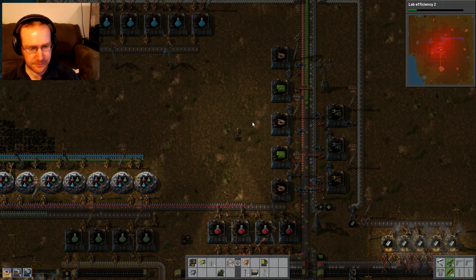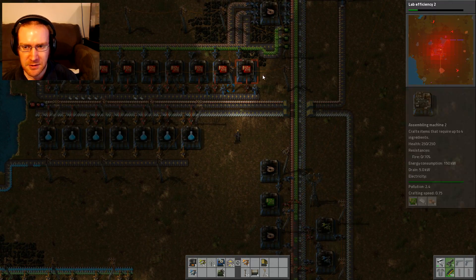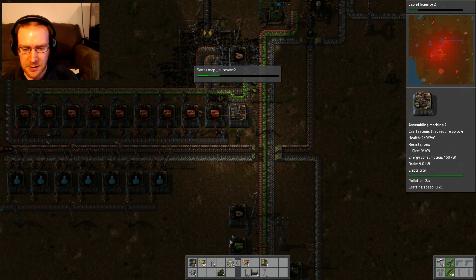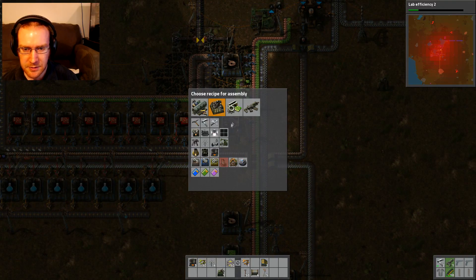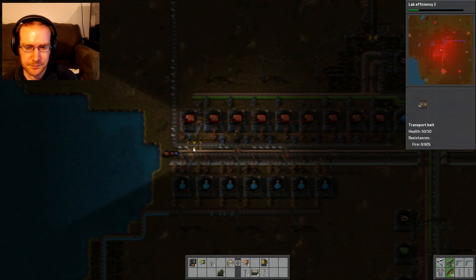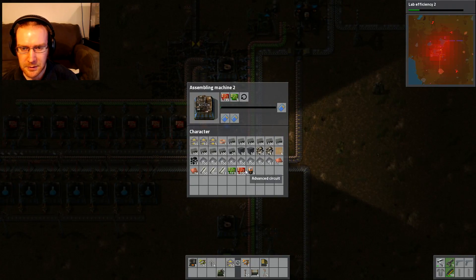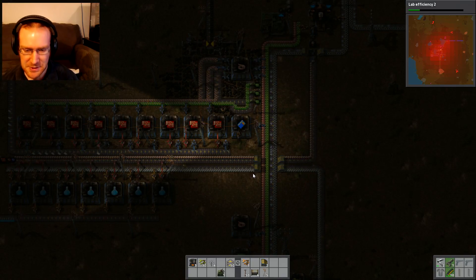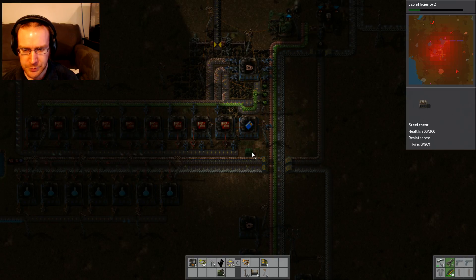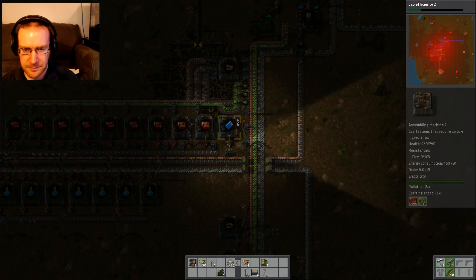Let's start making some speed modules. What do you need? You need advanced circuits and green circuits. The advanced circuits are here in red. So I'll just plop an assembler down here for now and have it input all the green circuits it needs. I'll just manually insert the reds for now and put a chest right here for output. That's fine — don't really need anything fancy.